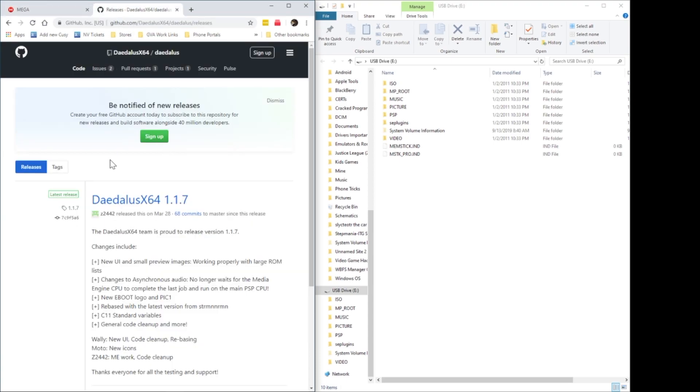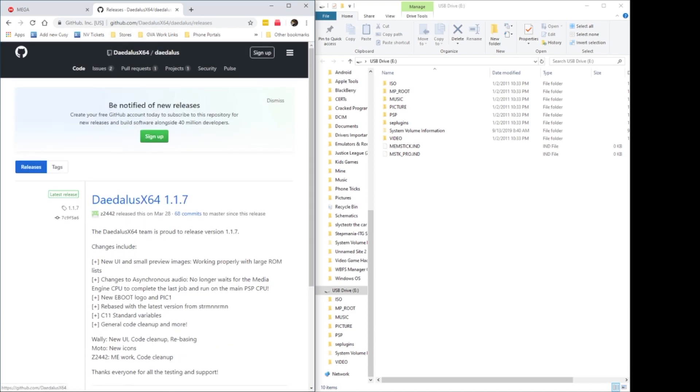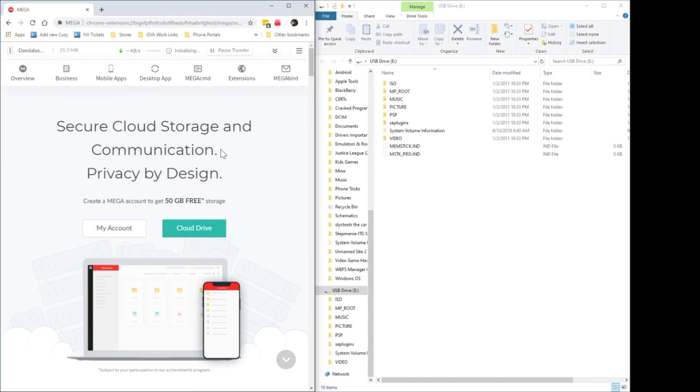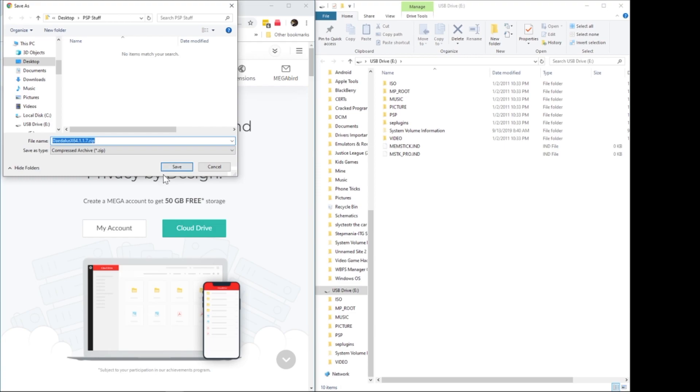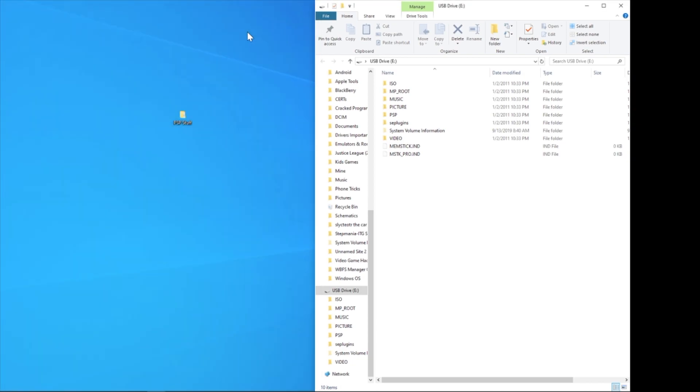One link is mine, and the other is going to be a link to the official GitHub page for the developer of Daedalus 64. Just for reference purposes, I'm gonna go ahead and download it from mine. It's a pretty small download, shouldn't take too long, so I'm gonna save it in my PSP folder on my desktop.